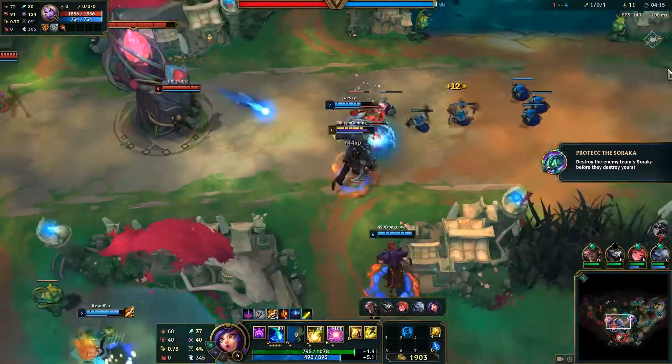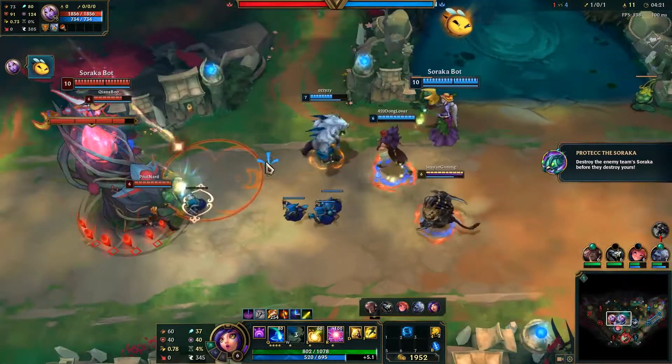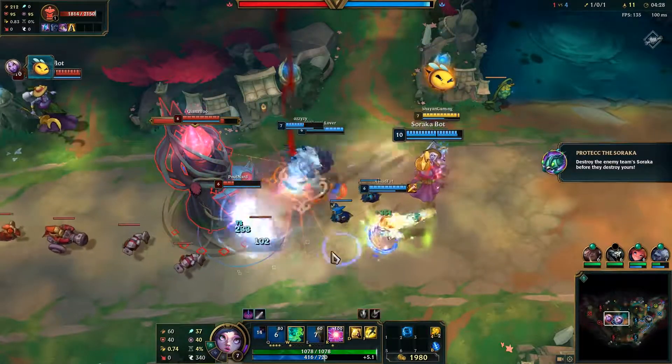The next new game mode is called Protect the Soraka. They've spelt it with two Cs at the end — I love the memes. But essentially each team spawns a Soraka which will spam emotes as well as heal you, and the aim is to kill the enemy Soraka as fast as possible.